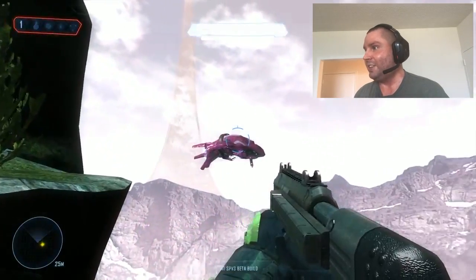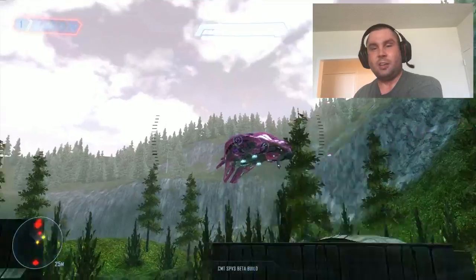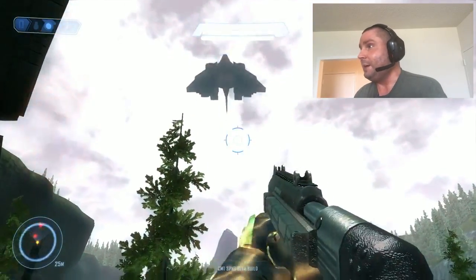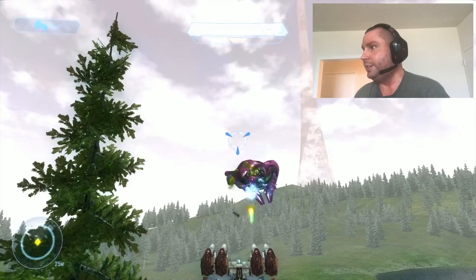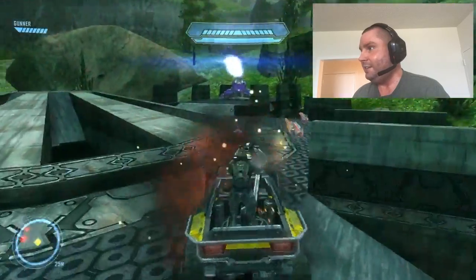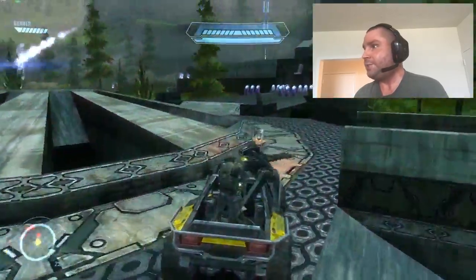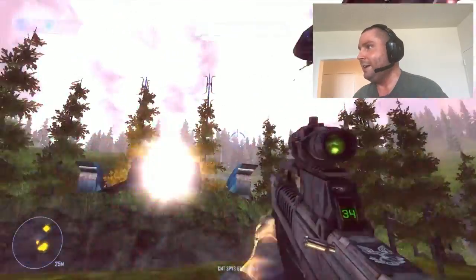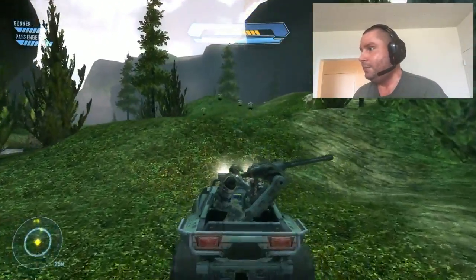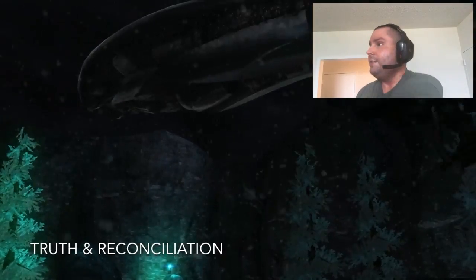Now we can see Halo itself with that nice Phantom right there. That's a new grenade too — like a cluster grenade or something. Got a Longsword fighter — that's new, I don't think that was in the original release last year. Is that the anti-air raid again? This is from one of the new sections of the campaign right here. You finally get rockets packed on the Pelican — haven't seen that in a while.